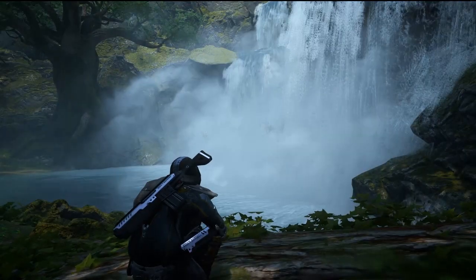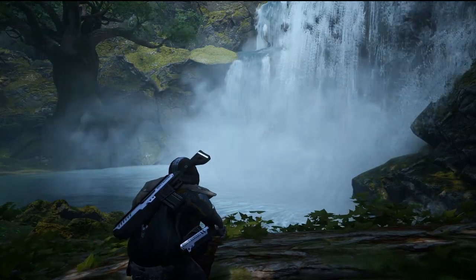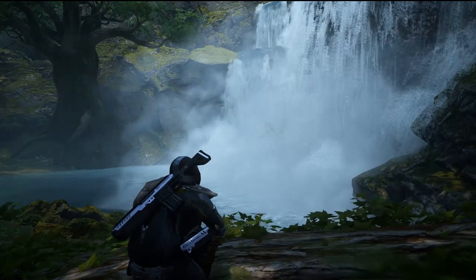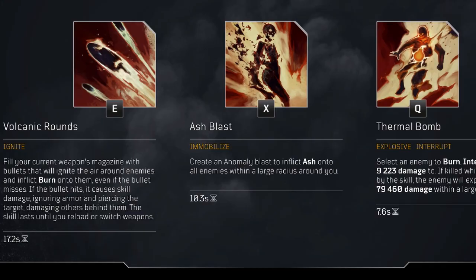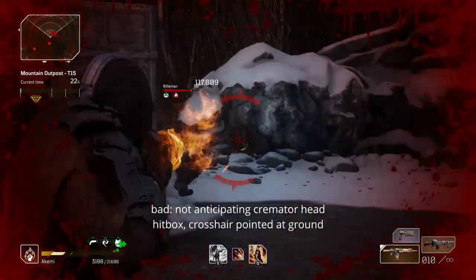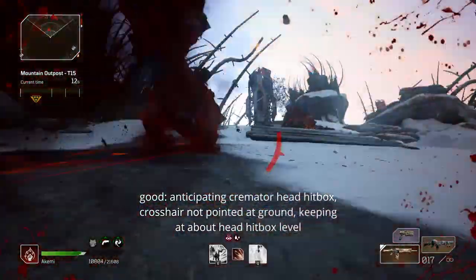Now that we're done talking about builds from a gear perspective, let's go over the playstyle and some tips. As with any Firepower build, Firepower Pyro has three parts to its play: aim, positioning, and skill usage. Pyro's crowd control skills — Feed the Flames and Flame Blaster — have relatively short cooldowns, so aim and skill management won't be as big of an issue, although Thermal Bomb users will need to time their Volcanic Rounds to have it ready for boss encounters. Crosshair placement can help with aim — placing it near a spawning enemy or at a height level to hit crits leads to easier shots without over or under shooting.